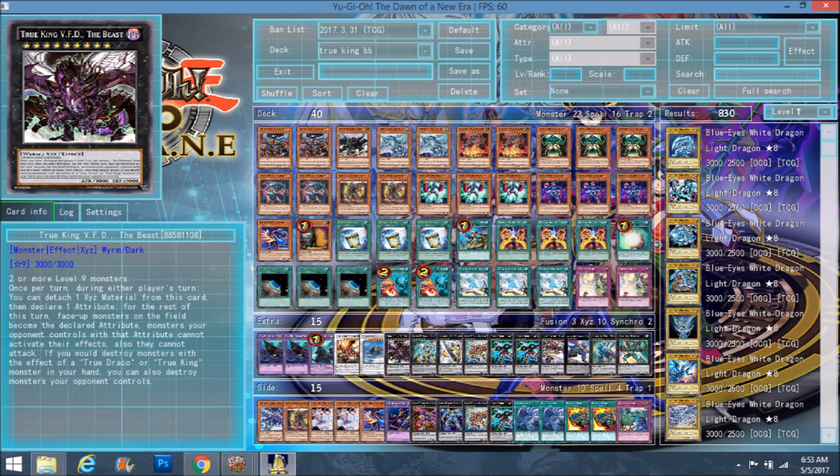His second effect is that if you would destroy monsters with the effect of a True Draco or True King monster in your hand, you can also destroy monsters your opponent controls. Unfortunately this doesn't apply to the field spell because Draconic Diagram doesn't have 'True Draco' in the name — which would be way too broken. But it does allow you to pop your opponent's monsters for the summoning of a True King monster. I feel that's balanced, because if your opponent uses Solemn Strike or Solemn Warning on the True King, the monsters don't get destroyed at all — they're destroyed during the resolution of the effect, since these effects start a chain.